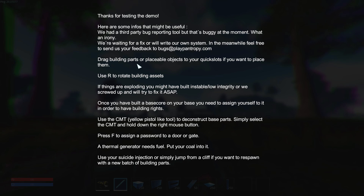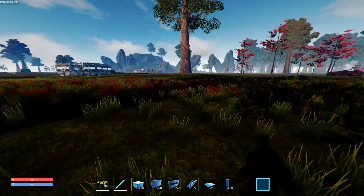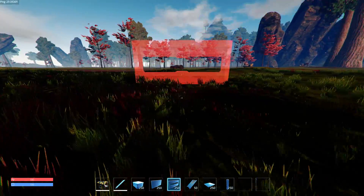So these are the controls right here. Use R to rotate building assets. Use the CMT yellow pistol light tool to deconstruct base parts. Use F to assign a password to a door - from a generator it needs fuel, et cetera. There's a guy shooting over there so you do get guns, but I'm not too sure on how you obtain them.